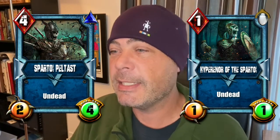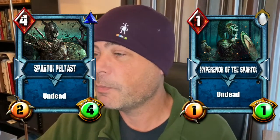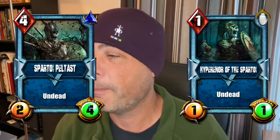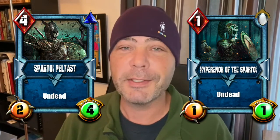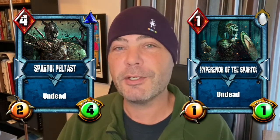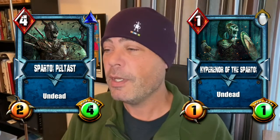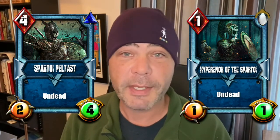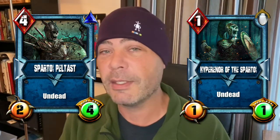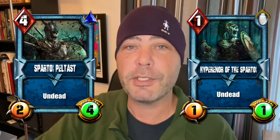The last category for the free-to-play league is undead. Undead cards are extremely helpful — they have the Spartoi Peltast and Hypernor of the Spartoi. These cards work together in an undead theme. When you put them on the playing field, you can immediately attack with them that same turn — no waiting one turn like you have to with all other cards. They're great last-second surprises: bring them on board, buff them, and attack the opponent's hero for those last few hit points they didn't expect.